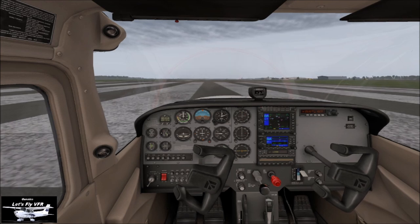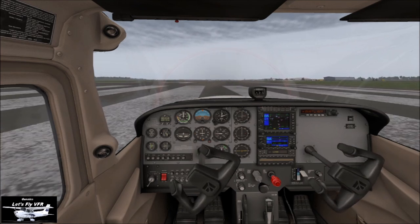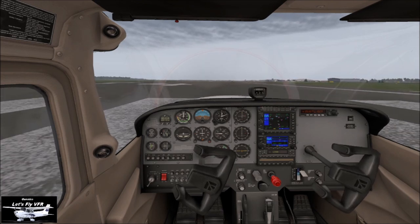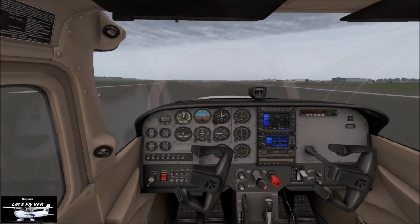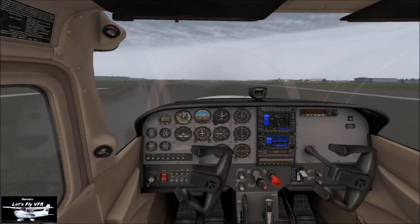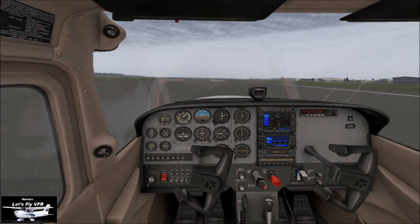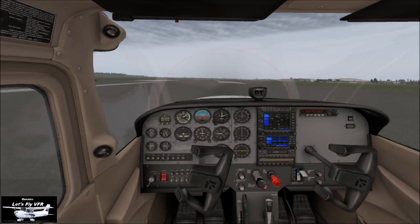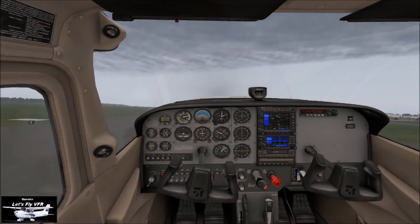Powering up. A little bit of right rudder to keep us straight — the torque's pushing us left. Balancing the amount of rudder required. Speed's alive, engine's in the green. 40 knots... 50 knots... 55... 60... rotating and up.